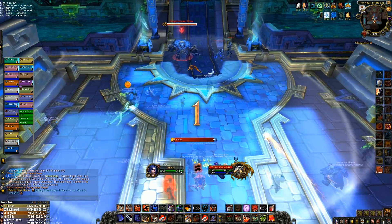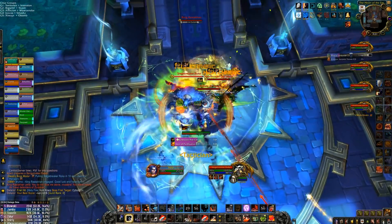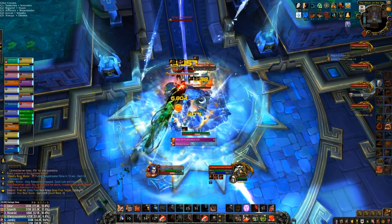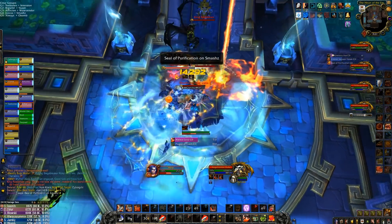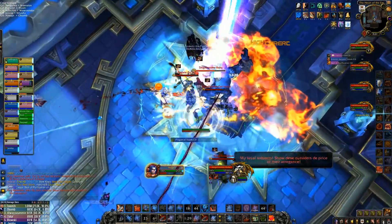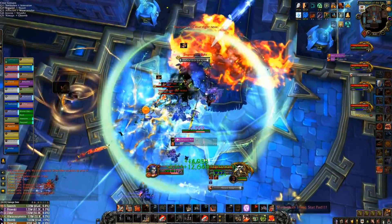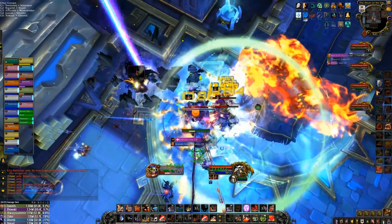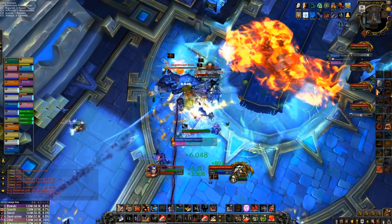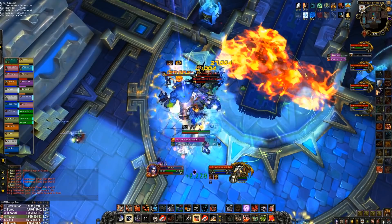I could have done much better on this fight because I was still experimenting with gear and setup and how I wanted to play it out. I didn't expect us to kill it so fast. We're going to jump right in and get started on these three adds. We are focusing the Siege Breaker Rokah on this fight. That's to avoid the meteor leap here — the person that got targeted jumped out to avoid it. It is nature damage. You can cloak it off if you're a rogue, but you cannot bop it if you're a paladin.